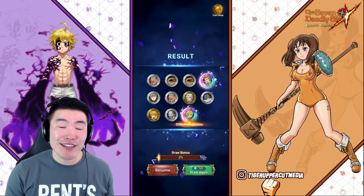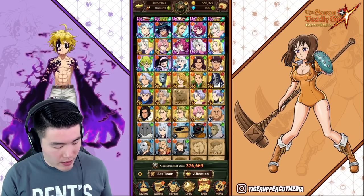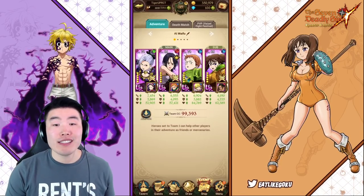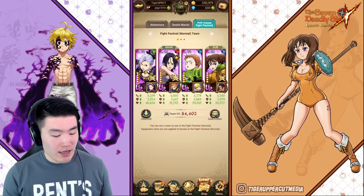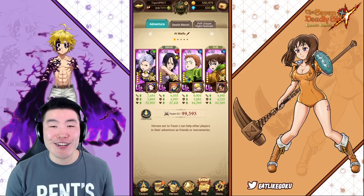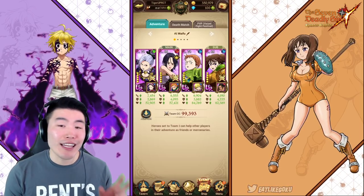I do want to keep going, but I think this is a sign to stop. I already got the red Merlin. Let me show you guys my box real quick. We got Freezia and everybody else was a dupe. Here is the box at the moment - close to 100,000 CC now, 99,393. My PvP team is at 84,402 without gear. We're doing pretty well. Rank 45 at the moment. We still have 100 diamonds left over to play around with. We're going to save those 100 diamonds for the next banner that drops, which hopefully is Red Gother, but I've also heard that Demon Meliodas is coming. I'm going to go for either one.